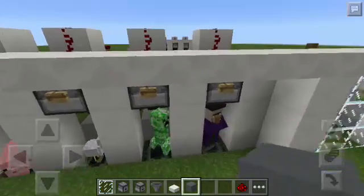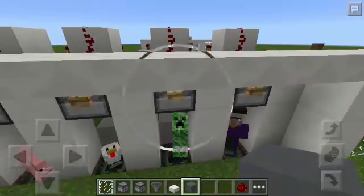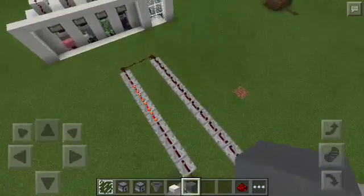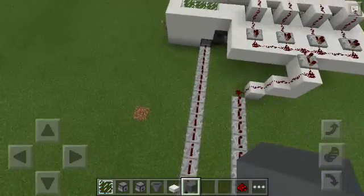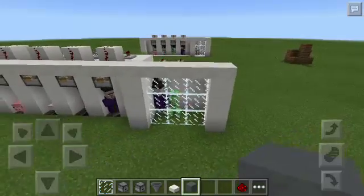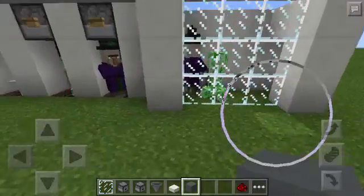So what happens is that when we push the button here, it sends a signal to the Redstone Repeaters, going to the Dispenser here. And of course, it will spawn the mob that you have cloned.